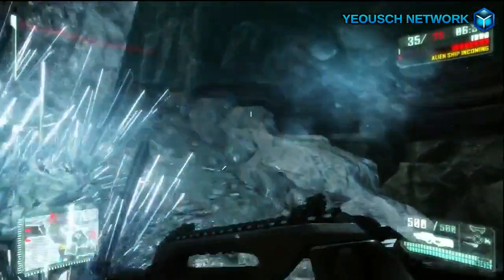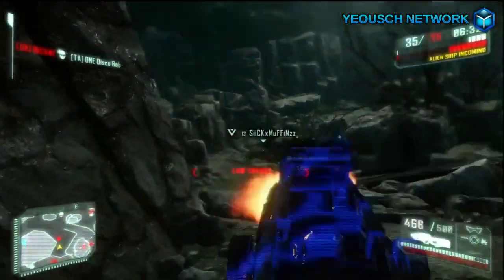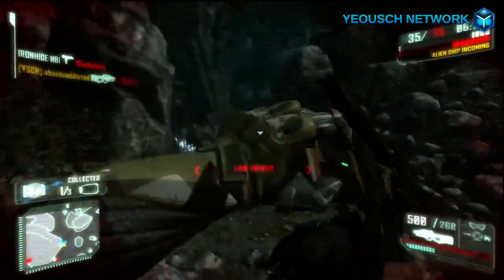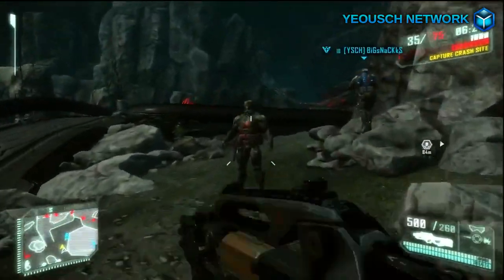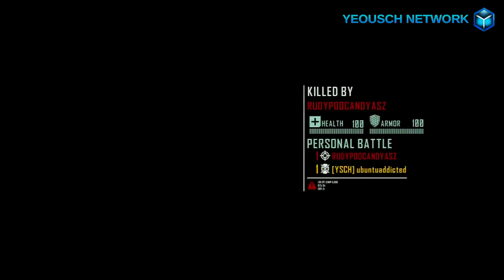The Typhoon itself is unlocked at level 15, along with REX charges, which are remote-detonated charges — so think of them like C4. In the background you can see we're losing 35 to 75.